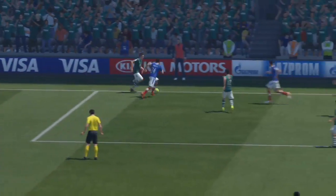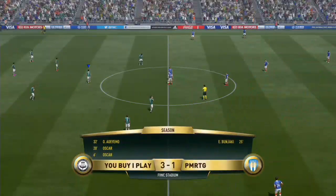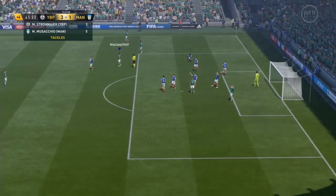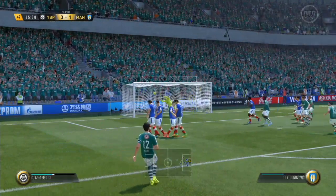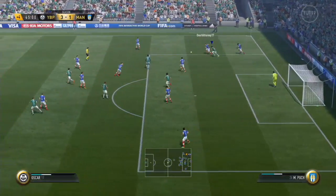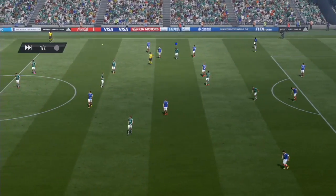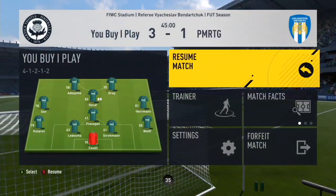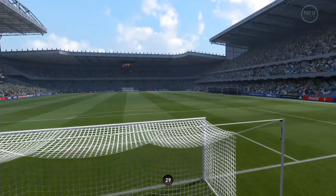The corner tactic is basically where you run down the goal line, pass it into the middle, and hope a teammate can be found to score. Free kick on the edge - going for it with Oscar - play it over the wall - he saved it, unlucky Oscar. That's halftime: we're comfortably winning 3-1, though we've had quite a few chances where I've messed up. Let's get into the second half and hopefully get some more goals.